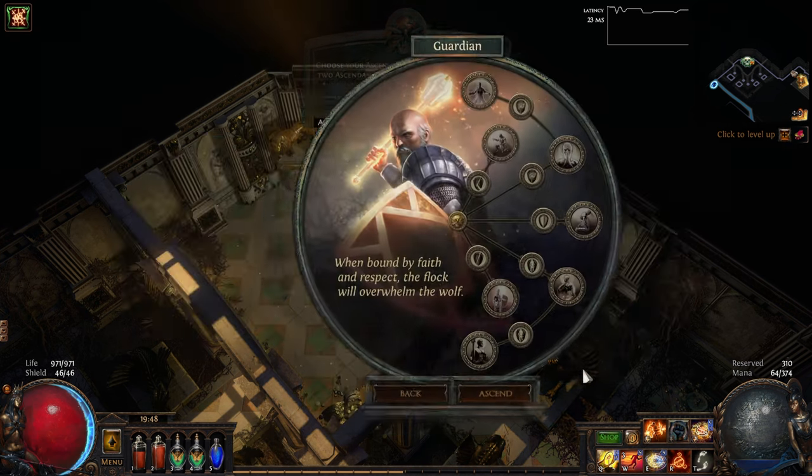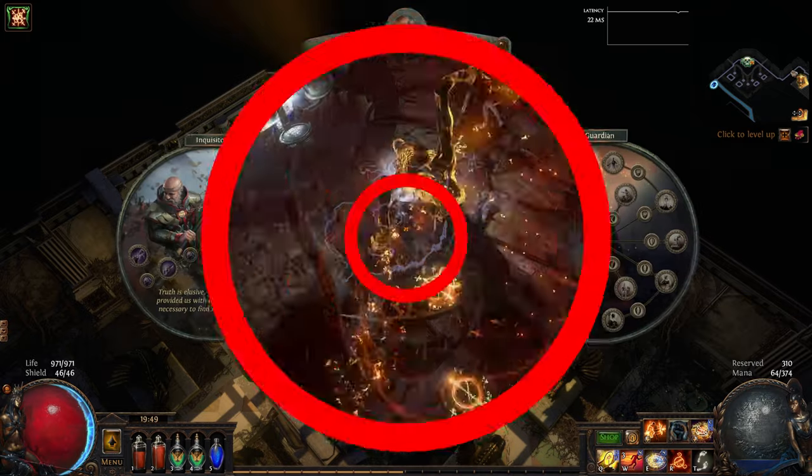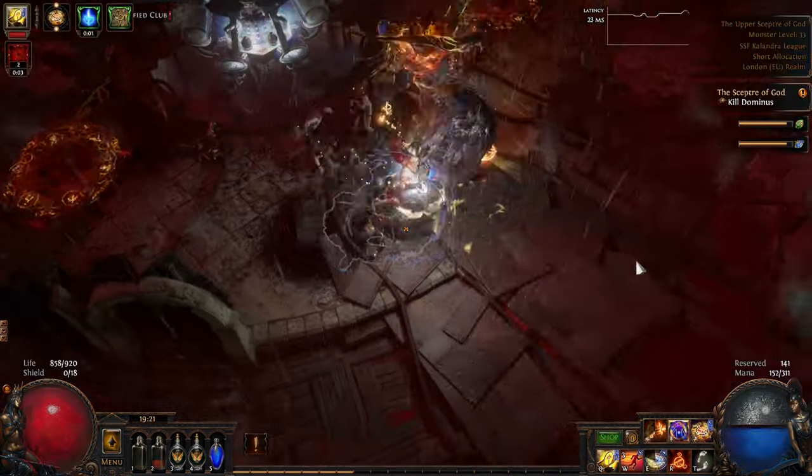Last but by no means least, we have the Guardian Ascendancy. For this, I would always go Radiant Crusade, which gives us 20% to elemental resistances. On top of this, providing we have at least 5 allies, we will also get Permanent Onslaught and 10% more damage. This can be in the form of minions, friends, or people suffering from Stockholm Syndrome, or a combination of all three. Even if you're flying solo and not playing a minion build, we can keep this up fairly easily using both Herald of Purity and a Golem.